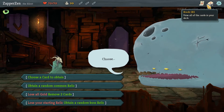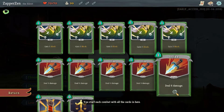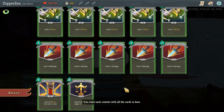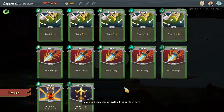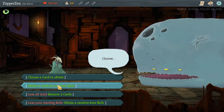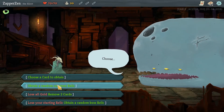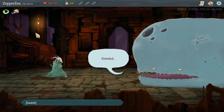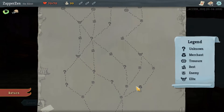Losing two cards early from the initial deck could also be very, very good. So we can start building up around cards that we do want to get. But I think we'll actually just take the random common relic here. And that's a good common relic to have.